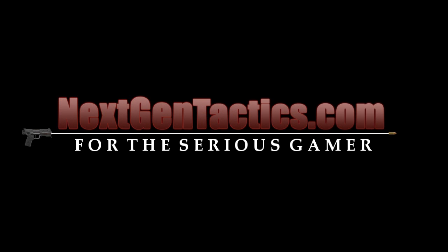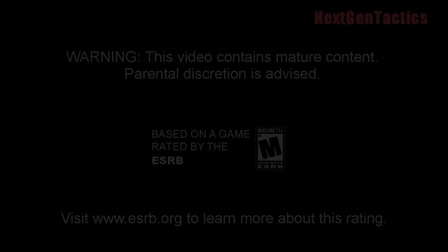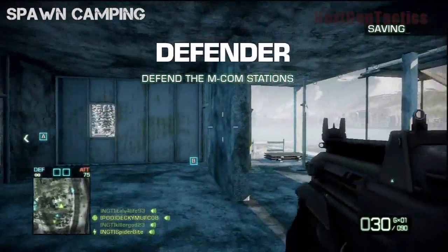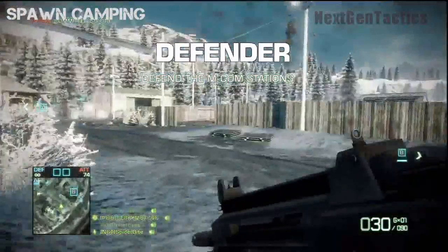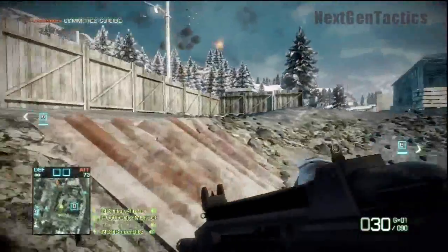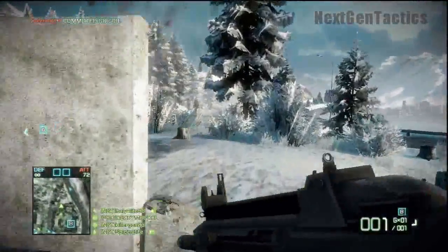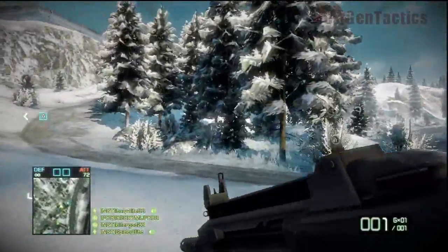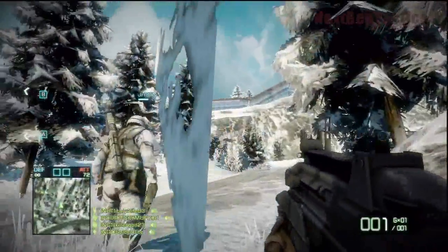For the serious gamer. You can probably do it better with a sniper, but we're doing it with our assault class. We're just gonna rush up this hill here and try and kill as many guys as we can that are coming down on those parachutes.